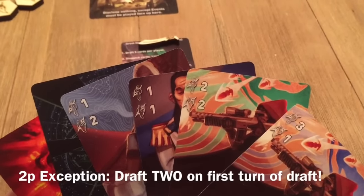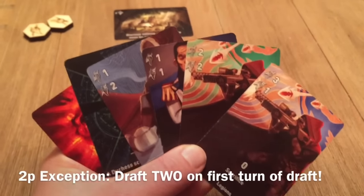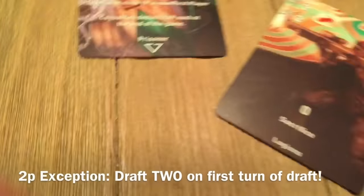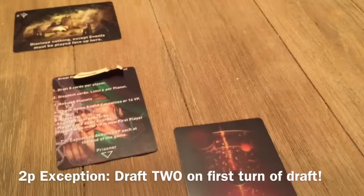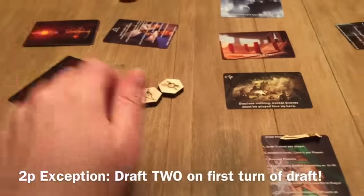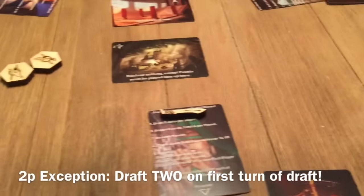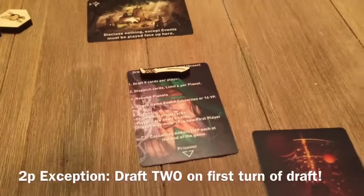Now we're in the first phase, which is the draft phase. All the phases of play are listed on your reference card. I'm going to choose one card in my hand — I'm the green player — so let's go ahead and choose that legions. I'm going to draft it and put it face down in front of me, and pass my remaining cards to the left. Every round of play this alternates, and you can use the first player token for this. Next round we would pass to the right.